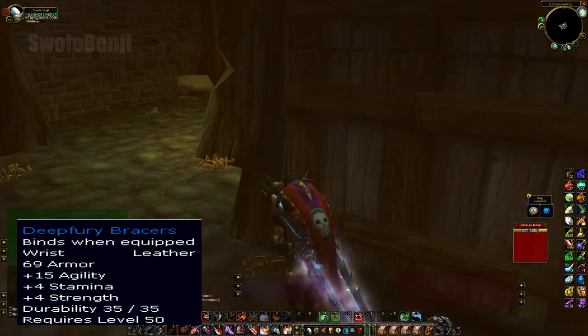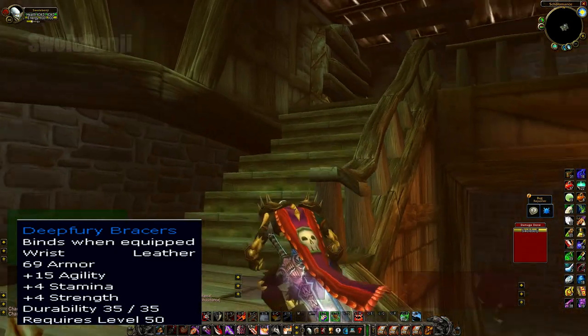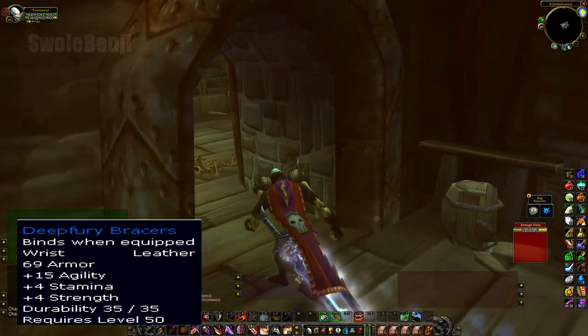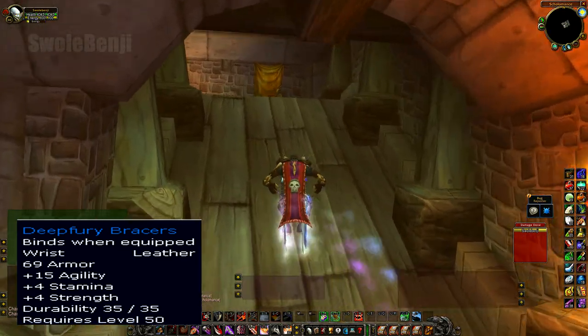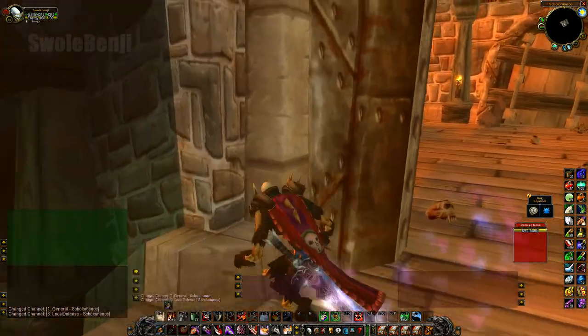The Deep Fury Bracers are Bind on Equip, dropped off random mobs throughout the world. Buy these up as soon as possible. If you can't, you'll have to settle for a green item to raid with. These things are better than a Naxxramas quest reward in terms of power. Make sure to show everyone this video if you plan to sell them, so the value will spike.